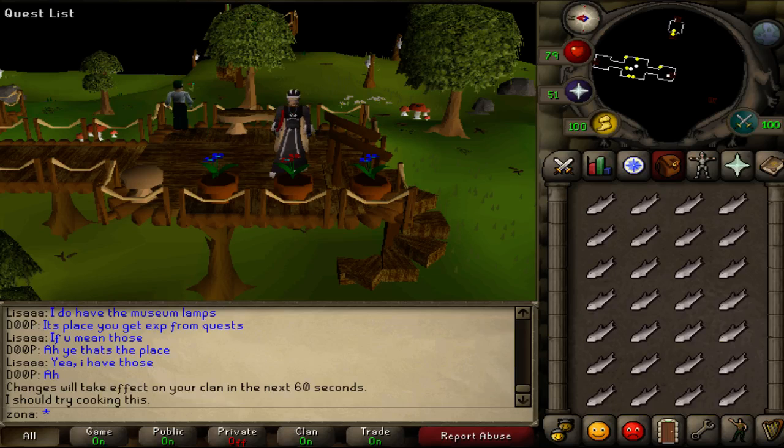Hey guys, what is up? Zona here, and today I'm going to be showing you how to drop items super fast in RuneScape 2007 with the use of mouse keys. Now all you have to do to set mouse keys up is right-click and drop, and just do it really fast and just get better at it.